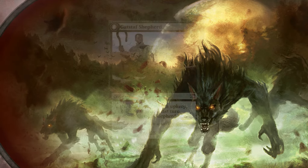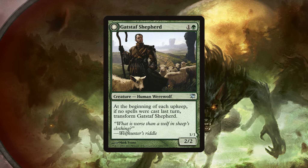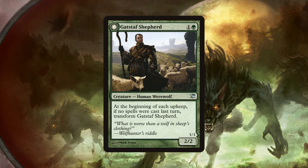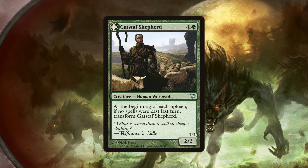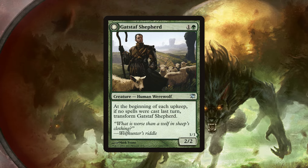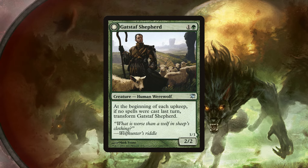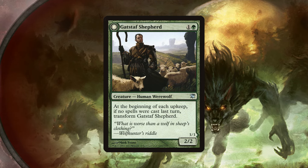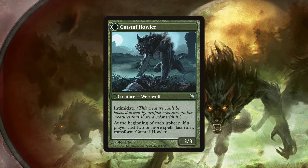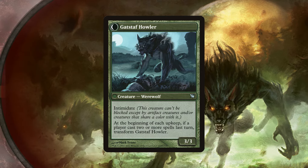As tradition goes, a werewolf is a human by day and a vicious wolf beast by the light of the full moon. With the design of the two-sided cards, werewolves were able to achieve just that. For example, let's take a look at the Gatsaf Shepherd. On his day side, he appears to be an unassuming man, maybe in his mid to late 30s, overseeing his flock of sheep — no keyword abilities, no amazing stats. This is your friend Bill that you'll meet at the tavern after a long day of tending the fields. However, on his night side, he flips over into the Gatsaf Howler, a beefier, scarier beast that comes with Intimidate, as well as the source of Bill's missing sheep from earlier.